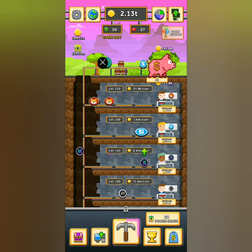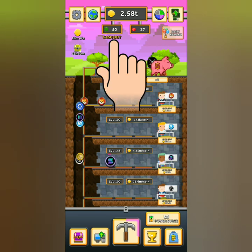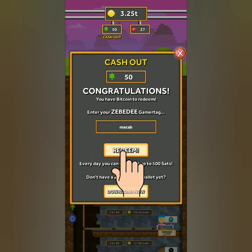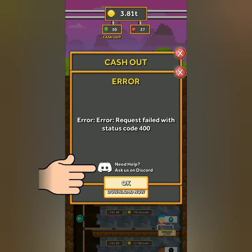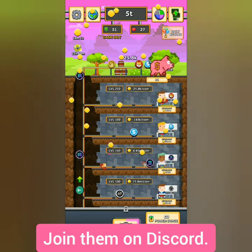After playing for some time, I've upgraded my miners and collected 50 satoshis, so I'll try to cash it out. Click here, enter your Zebedee gamer tag, and click 'Redeem'. If you encounter an error upon cashing out, you can join them on Discord and ask for help.